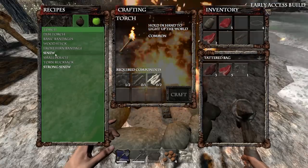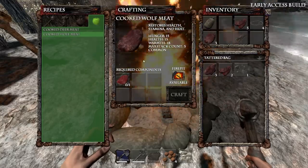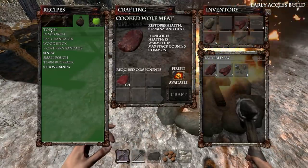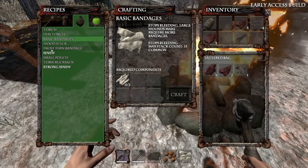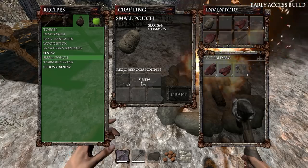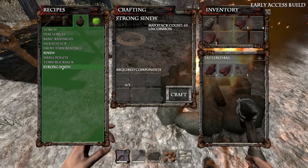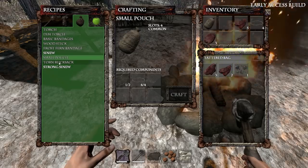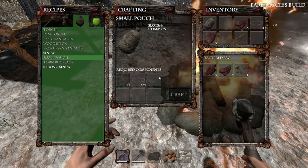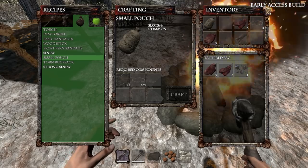Let's go ahead and make ourselves some cooked meat. We got all our cooked meat, and let's take a look at some of the recipes in the game, see if they've changed. We've got the torch, basic bandages, wood sticks, the frost fern thingies are the same, sinew's the same, small pouch. Four for small pouch — strong sinew. If I want to make it, we should probably make the small pouch. Four sinews is a lot, but I need the room. So four sinew and one leather hide — that is a lot.